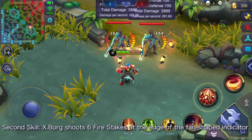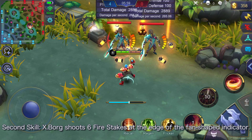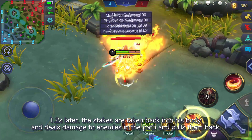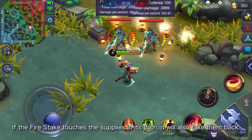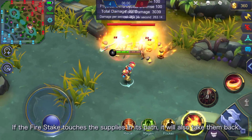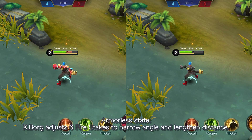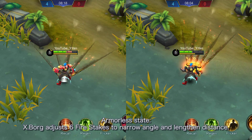Second skill: Xborg shoots 6 fire stakes at the edge of a fan-shaped indicator. 1.2 seconds later, the stakes are pulled back into his body, dealing damage to enemies in the path and pulling them back. If a fire stake touches supplies in its path, it will also retrieve them. In armorless state, Xborg adjusts the 6 fire stakes to a narrower angle and lengthened distance.